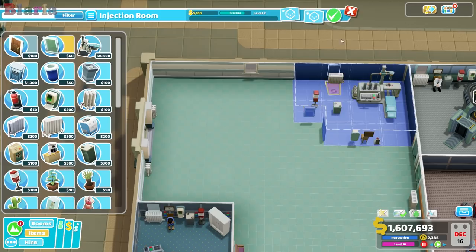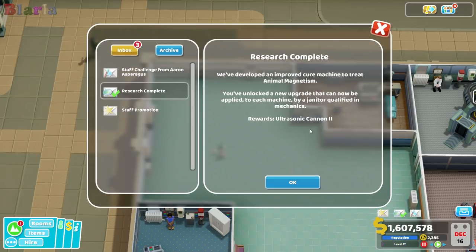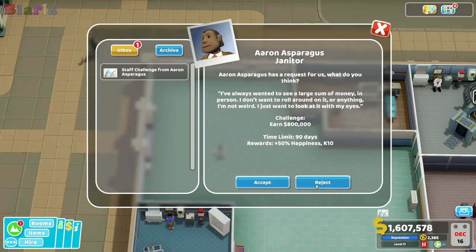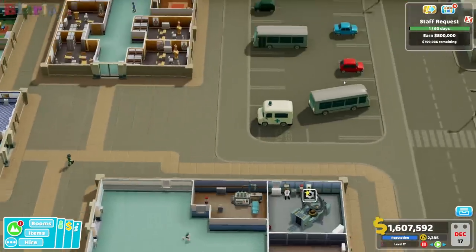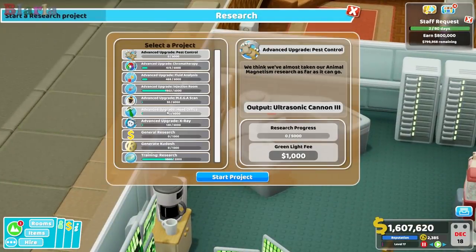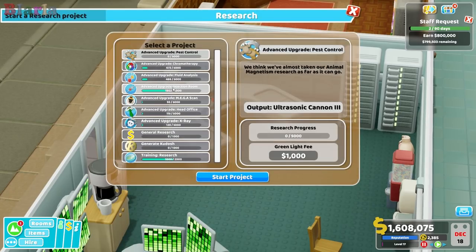We had a research project complete — Animal Magnetism came through, which is fantastic! With our research projects we've now just got the advanced upgrades to go. We've researched all the machines and all their upgrades, so in future hospitals we can work through getting their advanced upgrades done. For meltdowns, we probably could start one — maybe we should start with diagnostics.